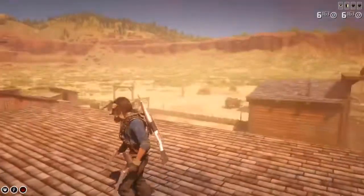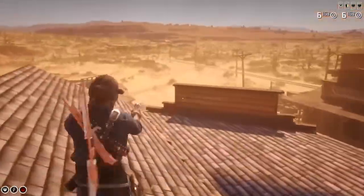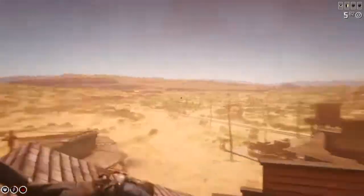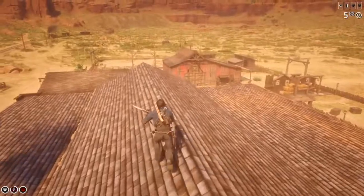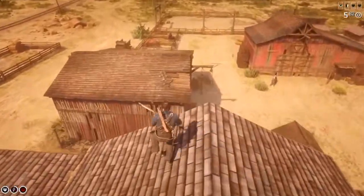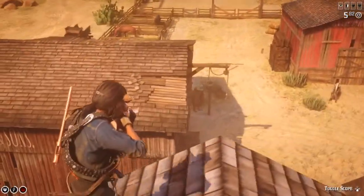A lot of OG RDR1 players know about this spot, and I haven't seen a video on how to get on top of the saloon. I like getting on top of buildings that you ain't supposed to. Try this glitch out for yourself — it's extremely hard, but if you're bored in Red Dead just give it a try. Leave a like and a comment, and I'll see you all in the next one.